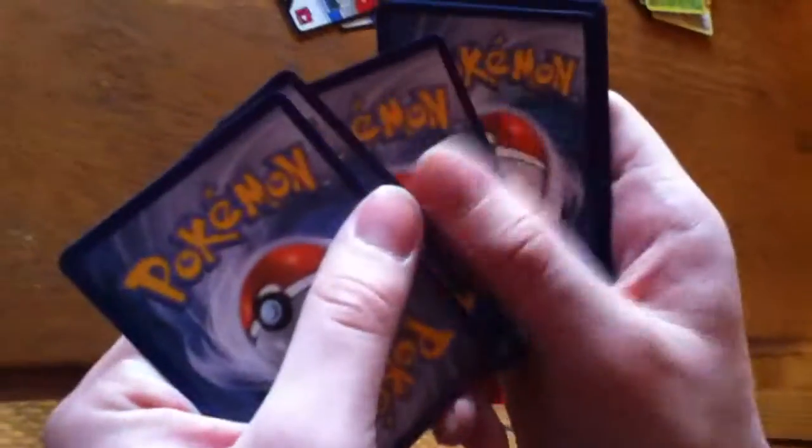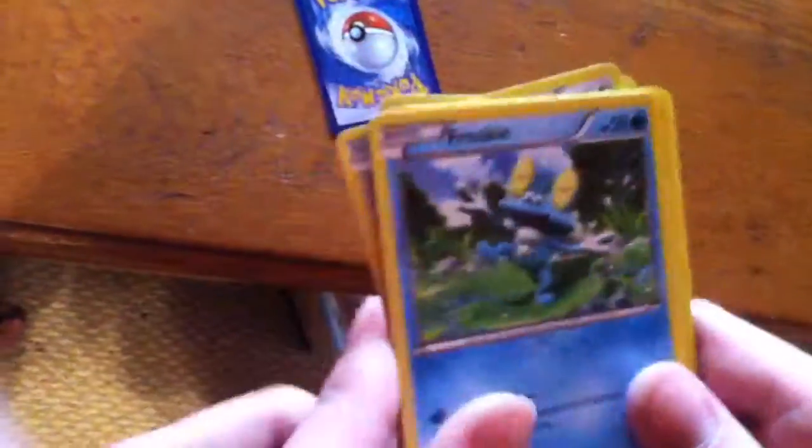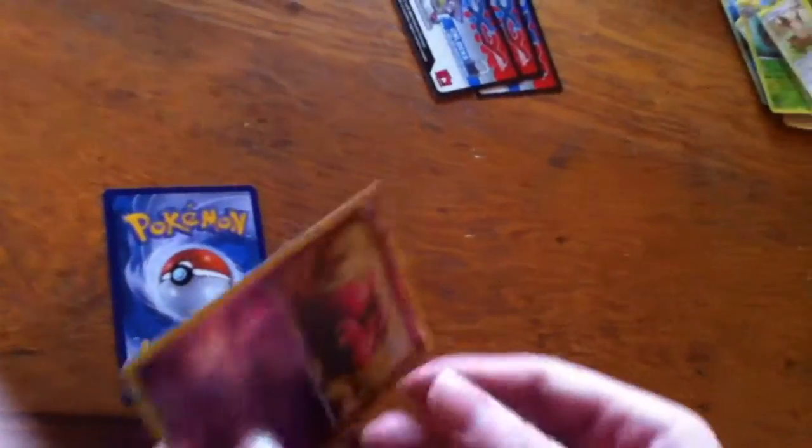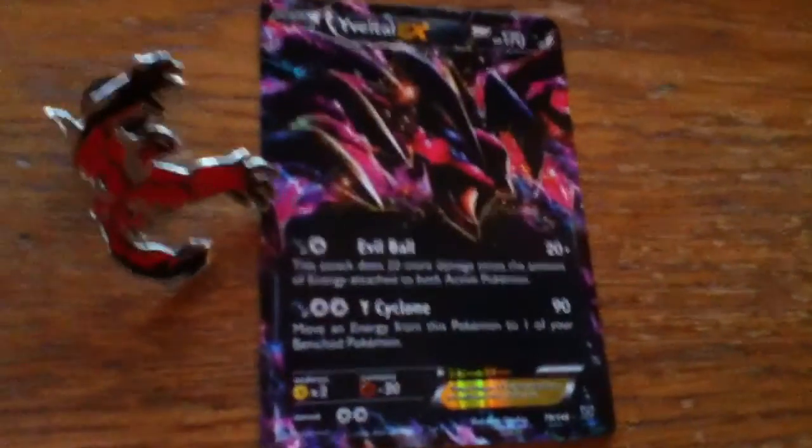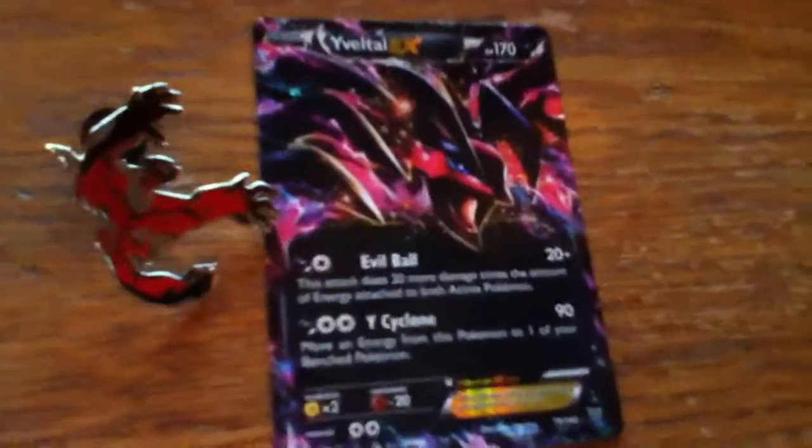Mega Blastoise pack. We have Lillipup, Druddigon, Slugma, Fire Energy, Froakie, Professor's Letter, Professor Sycamore — him and his Letter — Max Revive, and then back to Lillipup. Let's see the cards. The reverse is a Venipede, looks like the Yveltal one. And then the final rare — a Bisharp. So no Mega Blastoise in this set. But it was awesome to get that Yveltal EX. It goes just perfectly with the coin. Awesome card — one of the main ones besides Xerneas. They go with the set.